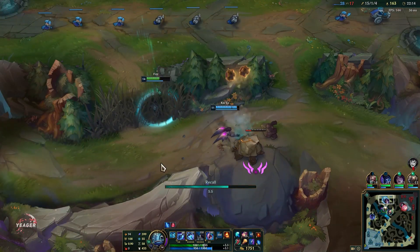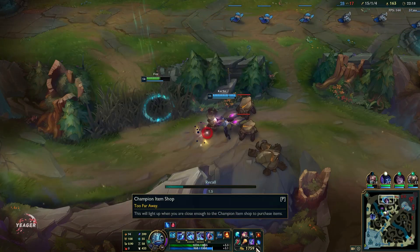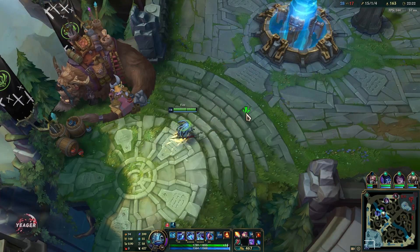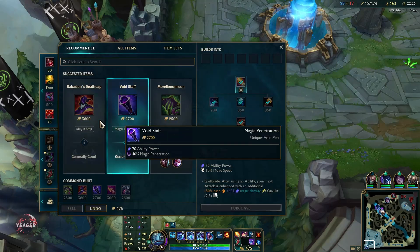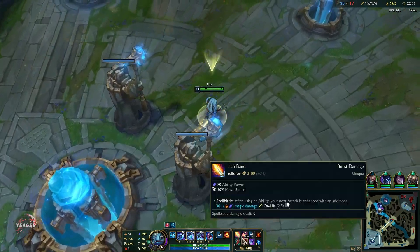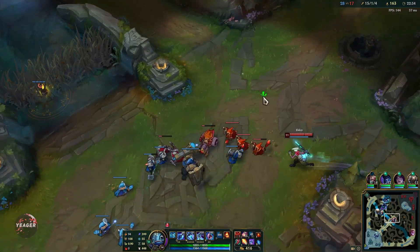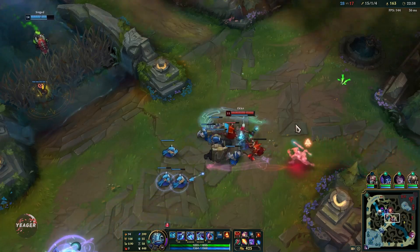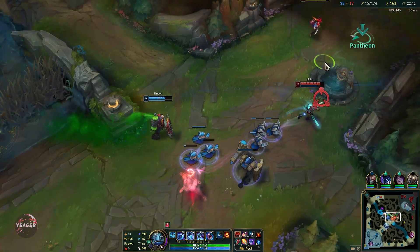Now we can go ahead and buy Lich Bane. This is a great item on AP assassins because it gives a lot of burst — it's an assassination item. Your Q into W procs on-hit, so it's going to proc that Lich Bane passive as well, giving you a lot more burst damage. On top of that you also get more mobility — you have mobility from Luden's and now also from Lich Bane.